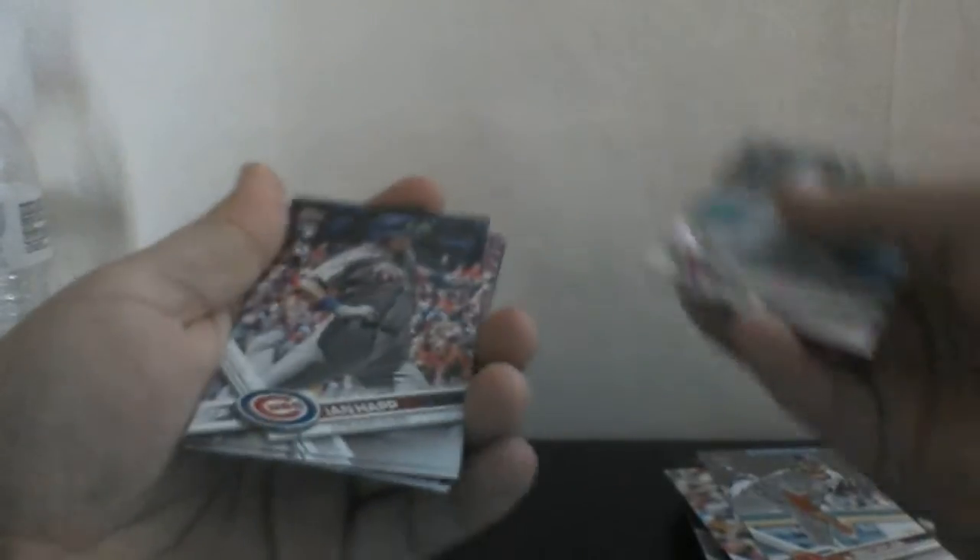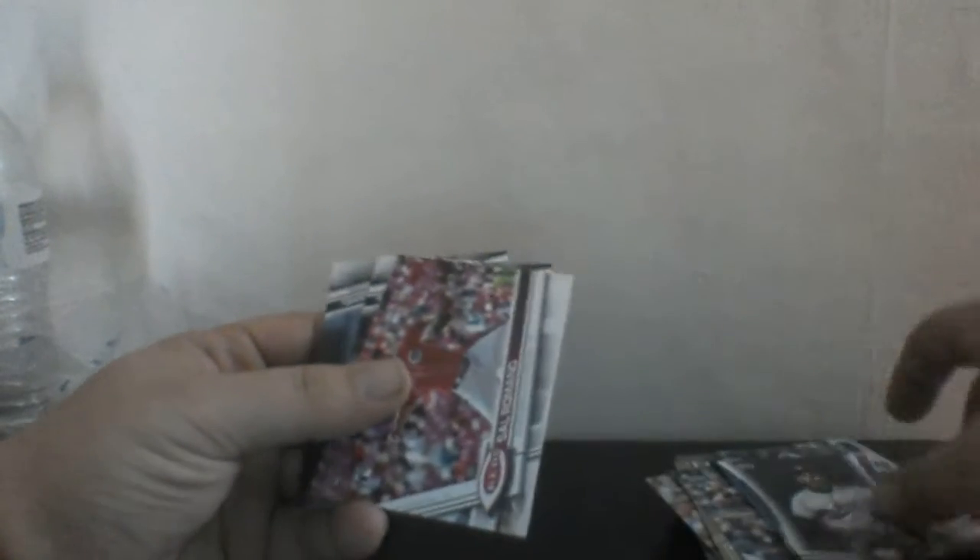A Ben Taylor rookie card, Eric Young Jr., Ian Happ rookie debut card, Daniel Robertson rookie card, and an Angeline Garcia rookie combos Update Series holo insert. We have a Cody Bellinger rookie card from the All-Star Game — very nice. A Sandy Koufax MVP Award Winner card, a Sal Romano rookie, a Hunter Renfroe rookie debut card, and Kyle Freeland.